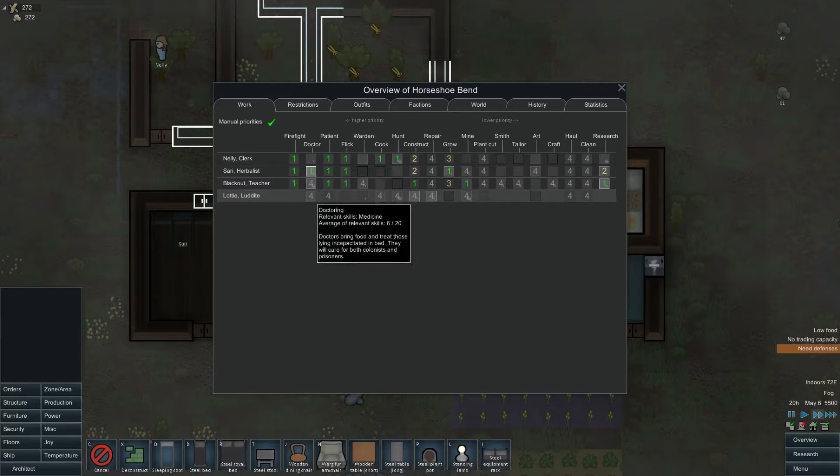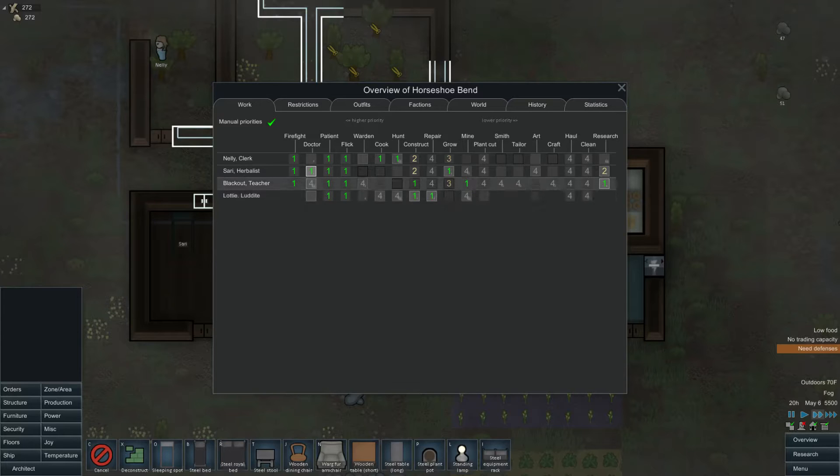Let's manage Lottie's things here. She's not going to be a doctor. Construction and repair should be her top priority, and cook can be number two. She can also haul, which is great. I want to make Nellie kind of a hauler as well — pretty big hauler. She also really likes to mine. We do have low food, which is scary, but we can live with that.